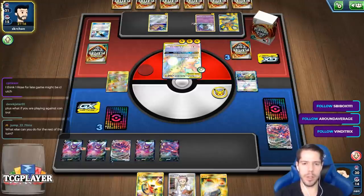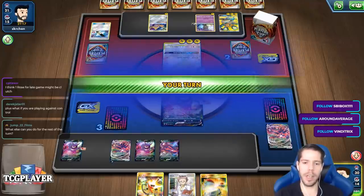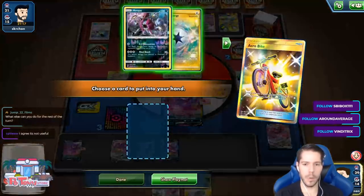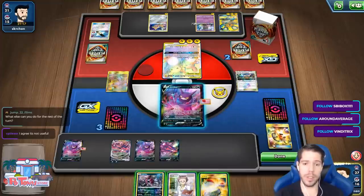My opponent didn't GX to protect the Raichu because I guess he didn't have the second Electropower. So as long as we find energy on enough Pokémon, we should be able to win. There's the energy. Rose is a terrible card, I promise you.